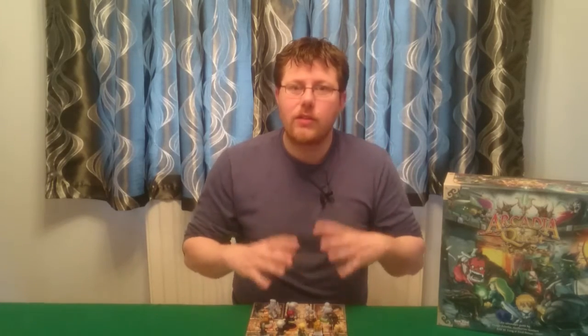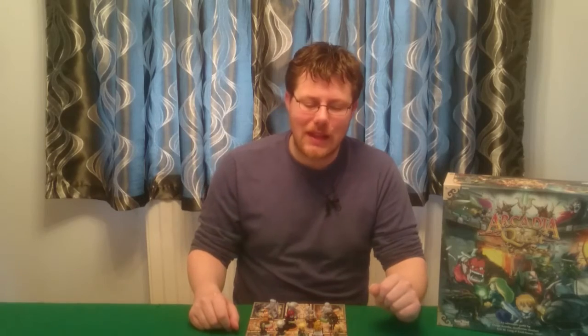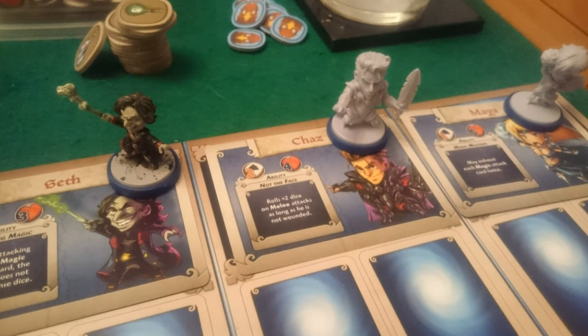So last night we started off with drafting our guilds. It didn't go great for me. I ended up as the blue player, and my guild was called Mageblast — I ended up with Seth, Maya, and Chaz. This was a bit frustrating because I drafted Seth and then Chaz, so I had a melee and a magic user. But then I was given Maya, and I realised I had the two magic users in the game, which you kind of don't want because then they compete for the same equipment. The draft didn't go great, but it did the job last night, let's say that.